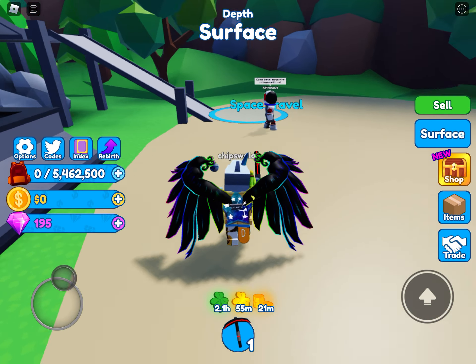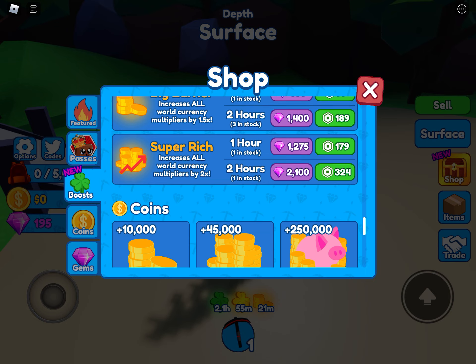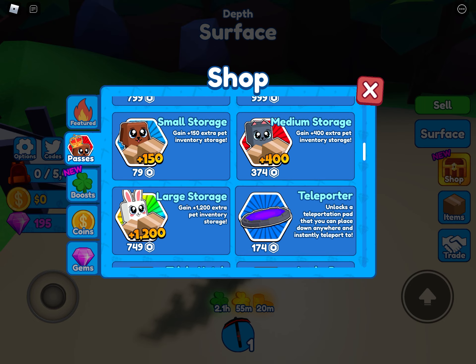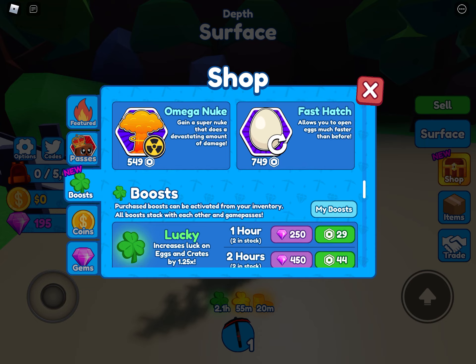One in 34k — that new boost, I don't need to say anything, it's OP. It's gonna be insanely over eight times luck, and ten times luck if you buy all of them, which is just way too insane. And a big earner that increases all world currency — I think that's 3.5 — and that's not even including the game pass you can buy, but I'm free to play on this game.